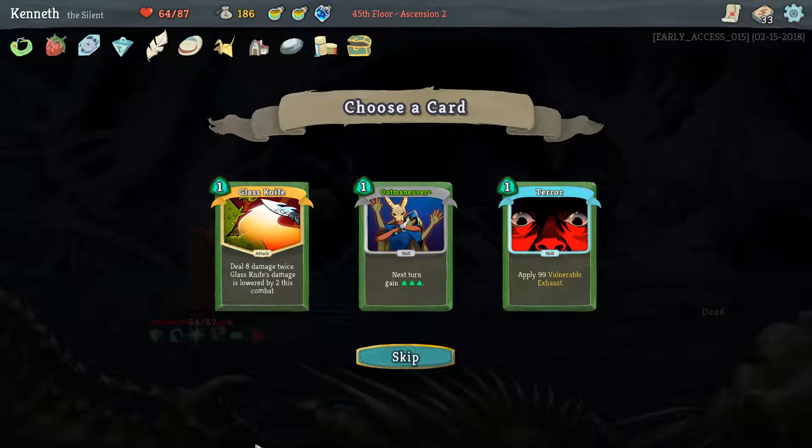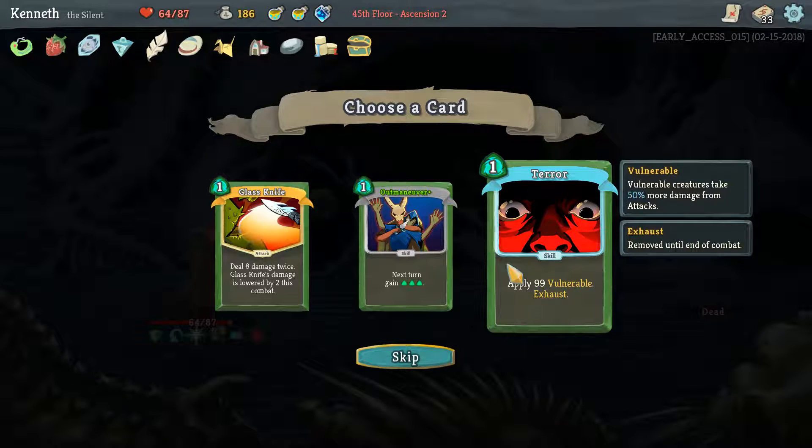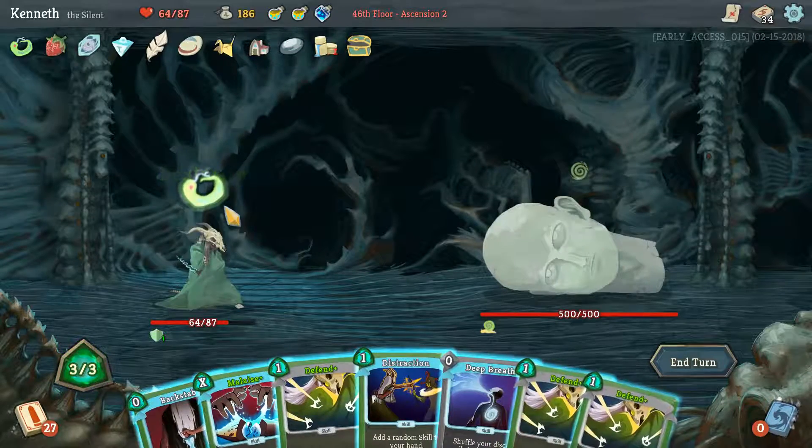Outmaneuver, Glass Knife, or Terror. I don't think Terror is that good in this deck. This makes our Predator deal 30 occasionally which is progress. I think we just skip all this. Where do we take this for the madness that is this deck? Sacrifice — I don't know. Whatever. Go, go, go.